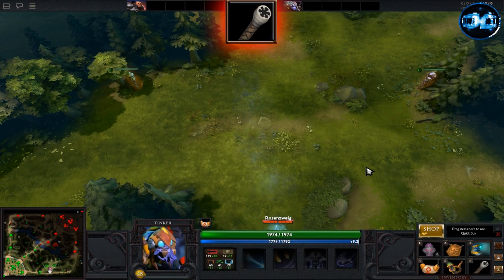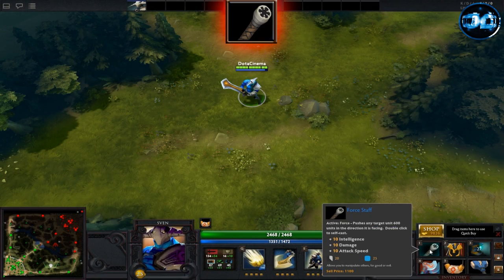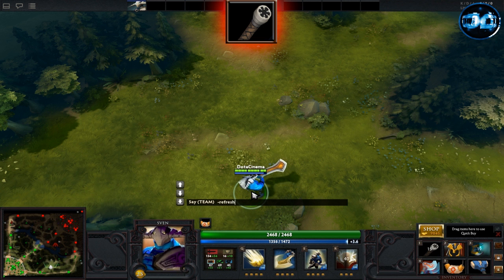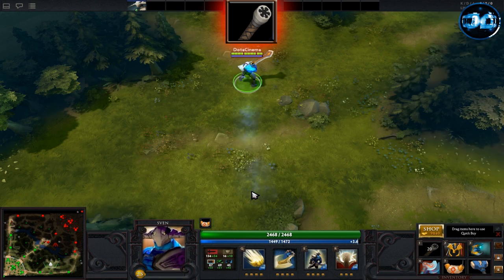The Force Staff is a very versatile item. It passively gives you plus 10 intelligence, plus 10 damage, and plus 10 attack speed. When used on any unit, it'll push them 600 units in the direction they're facing over a 0.3 second duration. This can also be very helpful in escaping as it lets you go through cliffs and trees.